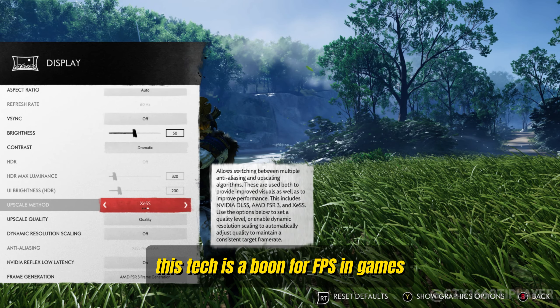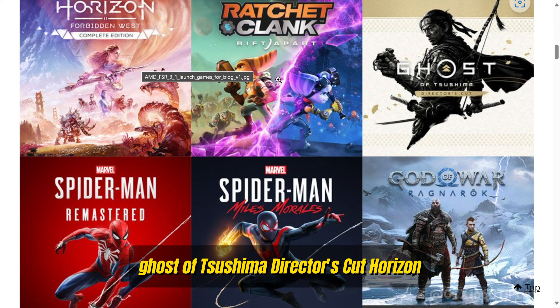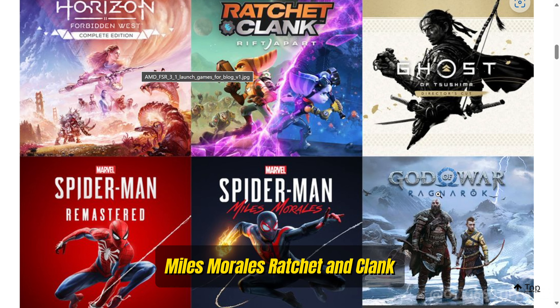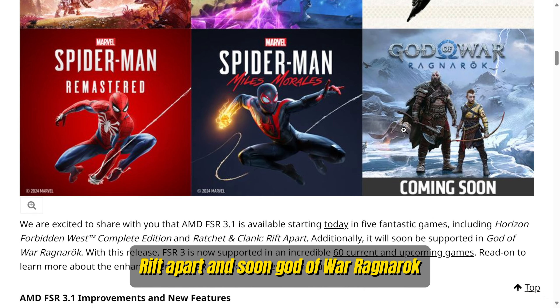This tech is a boon for FPS in games. Here's a quick rundown of the Sony games that have already received this update: Ghost of Tsushima Director's Cut, Horizon Forbidden West, Marvel's Spider-Man Remastered, Marvel's Spider-Man: Miles Morales, Ratchet & Clank: Rift Apart, and soon, God of War Ragnarok.